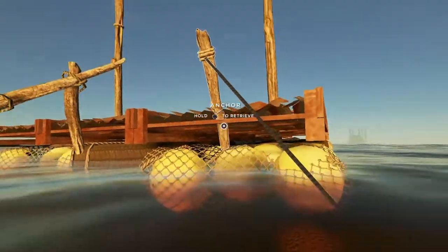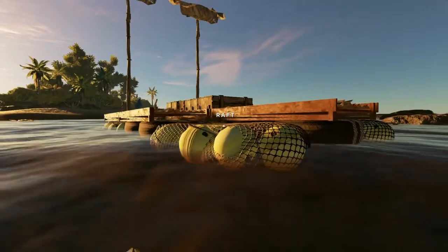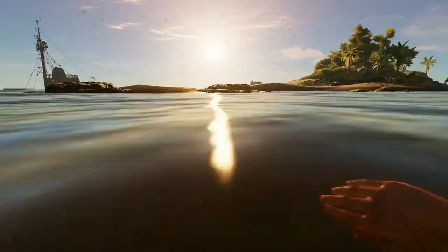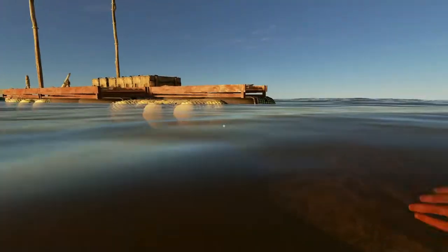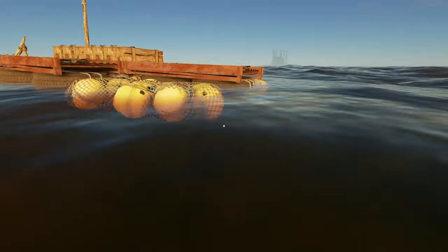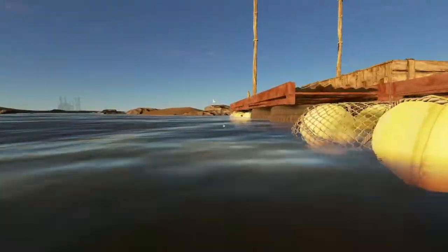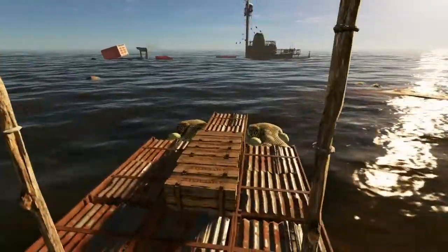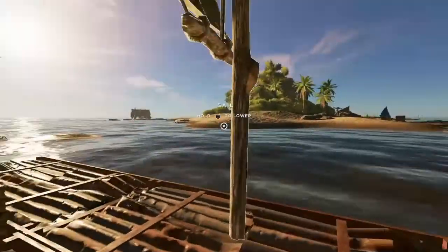I've got a better idea — stop going underwater. If a shark comes along we're in trouble, especially with the health I've got left. Let's get this thing facing the right way at least. I've got a raft and all I'm doing is dragging it around — brilliant. Let me see if I can drop the anchor. I'm going to sail it up there first — let's try this. Off we go, let's get a little closer.